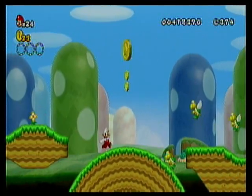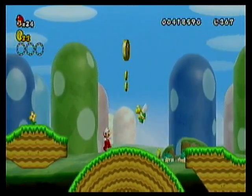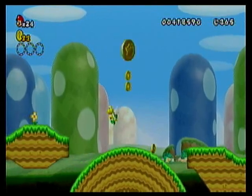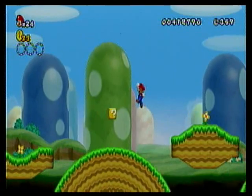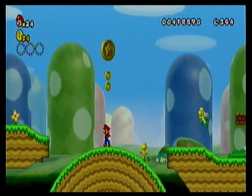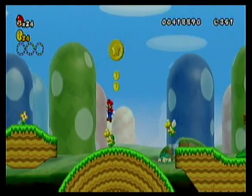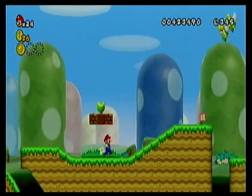There's the Star Coin up there — you have to jump on somebody to get it. I was mistaken that you had to jump on a Paracrupa, so I have to go back and wait for them to reappear. But that'll only take a couple seconds. You only have to jump on a Koopa, as you can see, to grab the Star Coin. So don't bother with Paracrupa if you've got the Koopa.